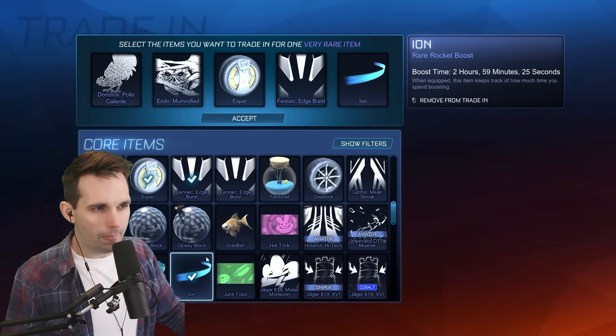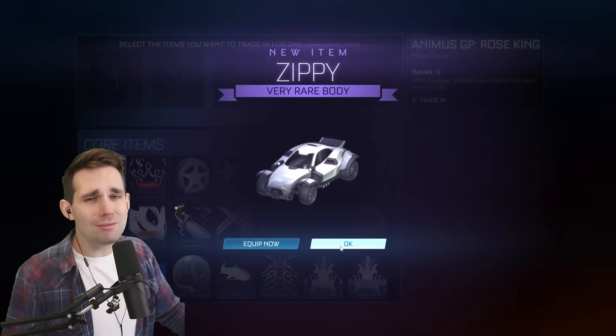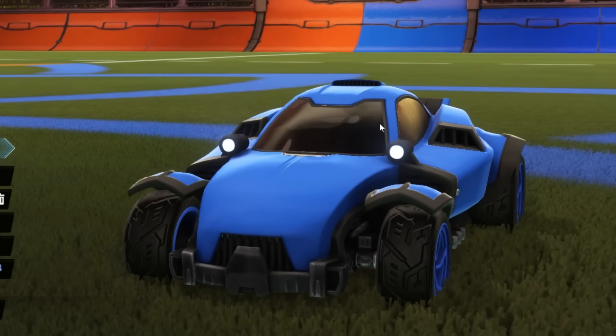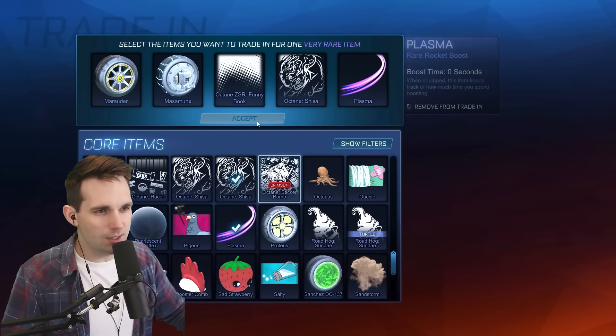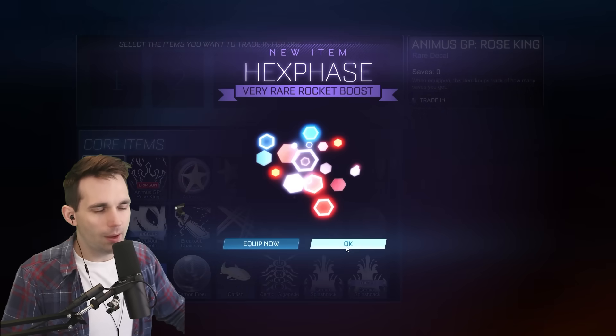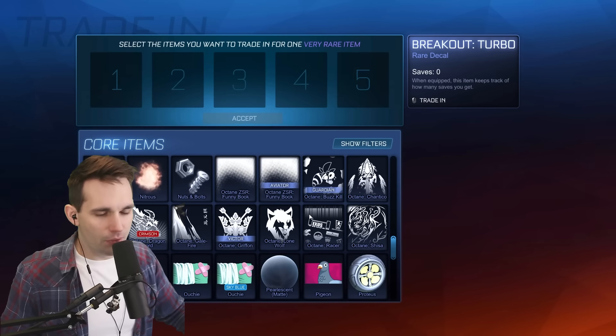I love that car though. We can trade up Ion because that is indeed a legacy, and we got a Zippy! I will equip the Zippy just so we can look at it — oh my gosh, it's so cute. I don't know why I'm in a cringy mood. Plasma's legacy, we can trade that up. And we got a Hex Phase — that was probably from the golden item series. We're just powering through these rares, we're about to get to the best trade-up, which is the imports.